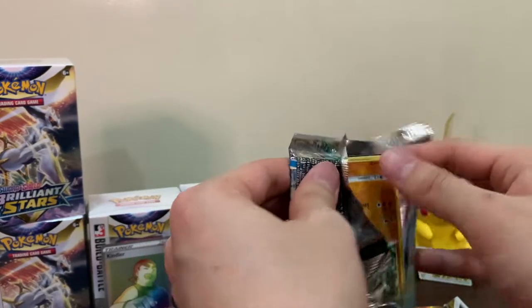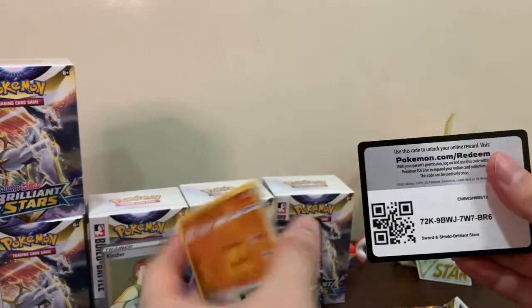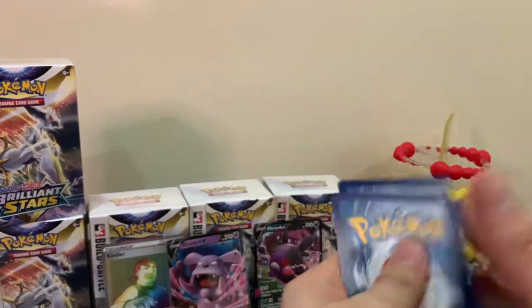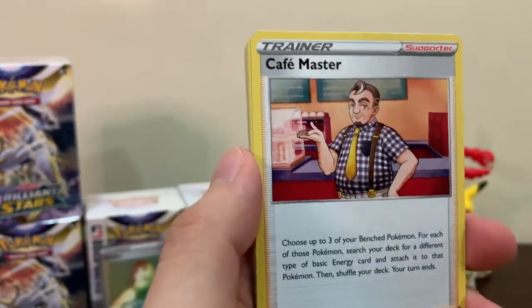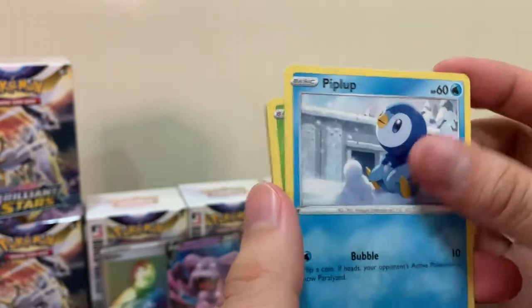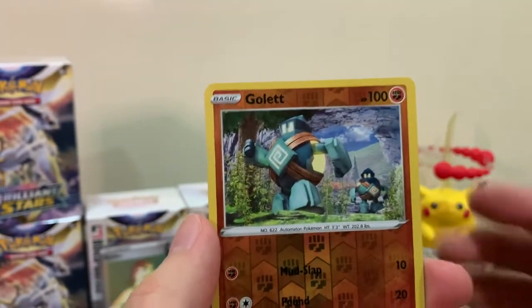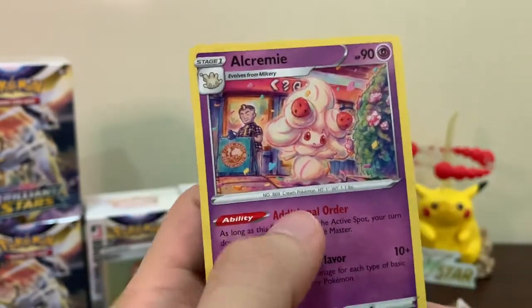Man, this pack is fighting me! Okay, code card. We got Fire energy, Cafe Master, Monferno, Gloria, Shroomish, Piplup, Turtwig, Sneasel, Golett as our reverse, and an Empoleon - okay.